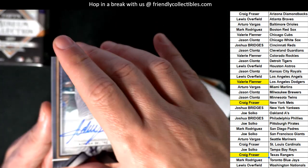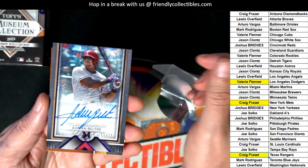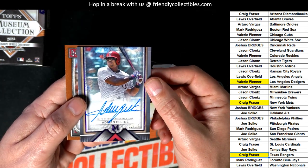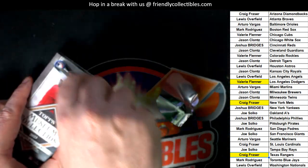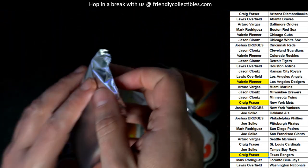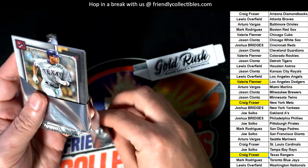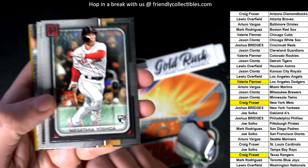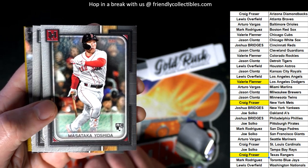10 of 15 Archival Autograph — a veteran signature hit with that purple parallel style going on. Yoshida, Red Sox — you did get a nice rookie there, Mark. There's one more hit left, everybody, in the box break. Good luck to you if you're in Museum.